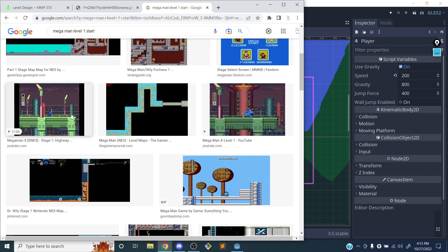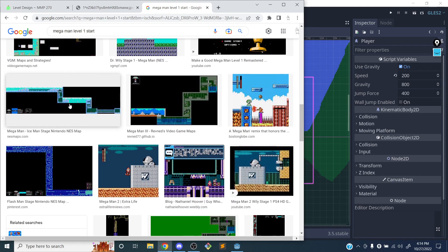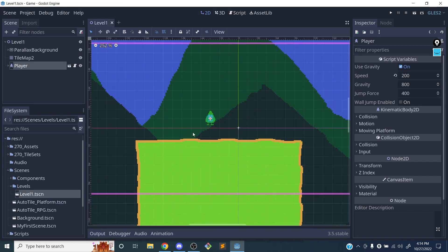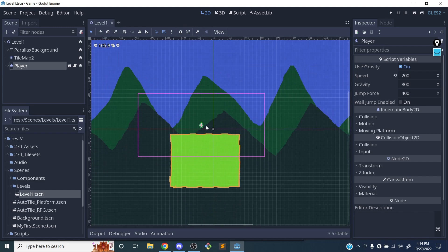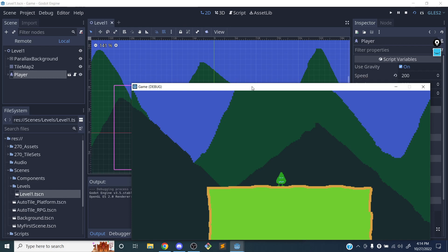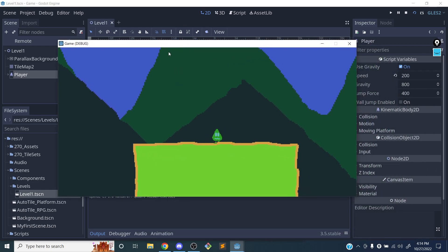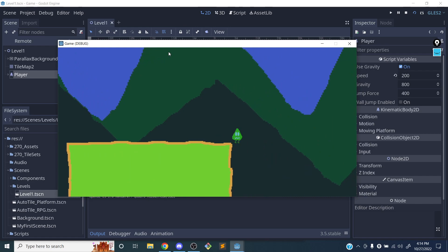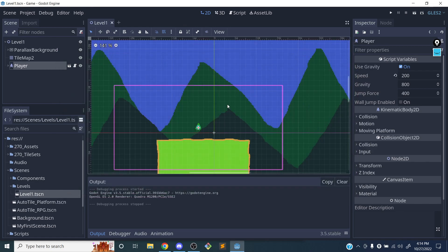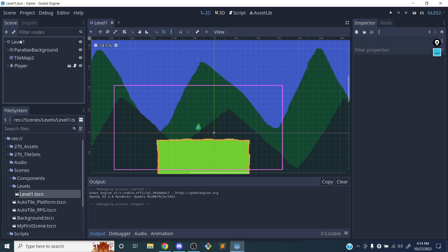I'll describe it: Mega Man level one is pretty similar to Mario level one — there's a long platform, but they actually have a wall in Mega Man blocking you from going to the left. I want to talk about this idea of guidance using both literal signs and implicit signs. If I run this scene right now, my player can go in both directions and there's nothing visually telling them which way to go.